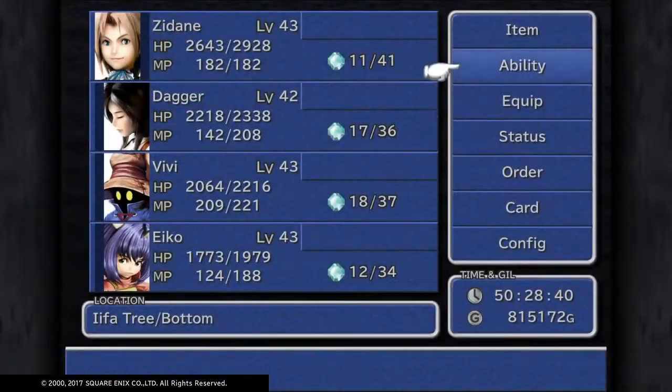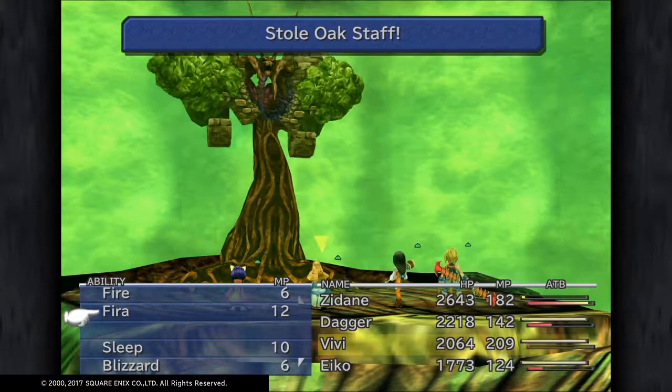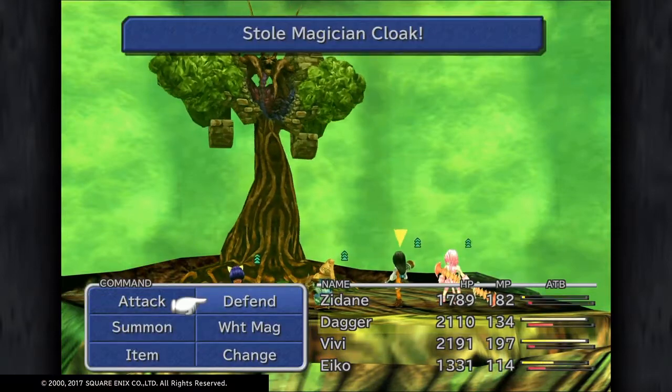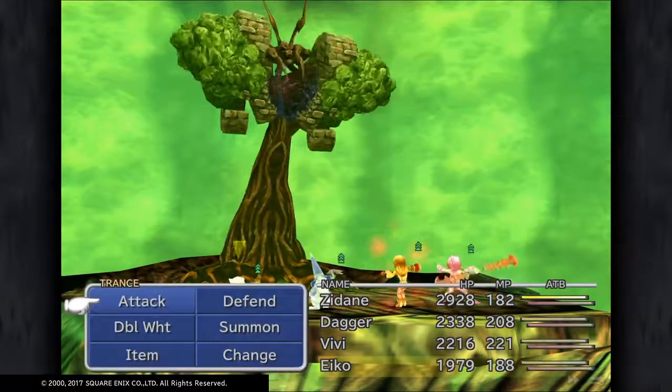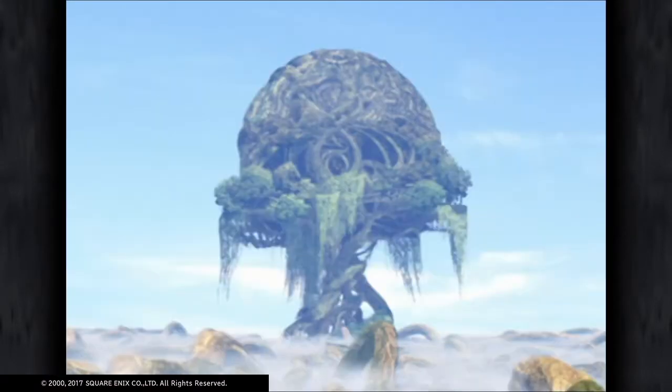Brigadine — right, so yeah I'd get that one to die straight away and also equip the ability. And you get another one off this boss as well. Nice good scene.